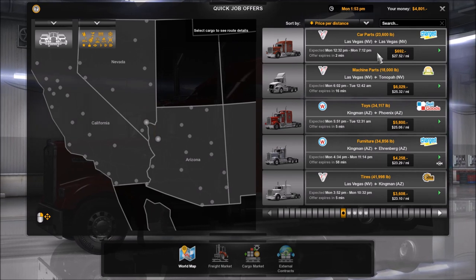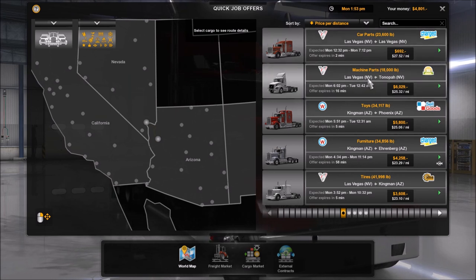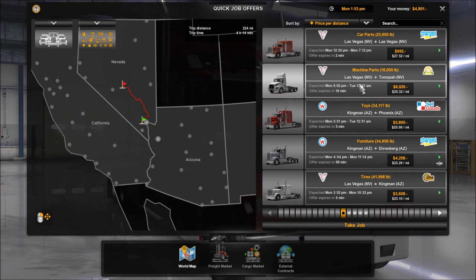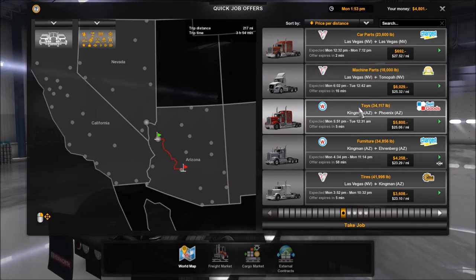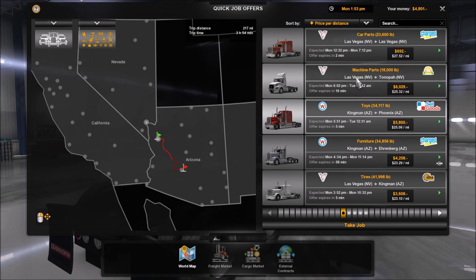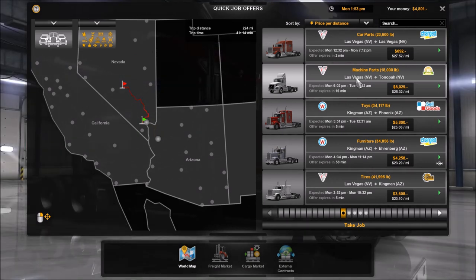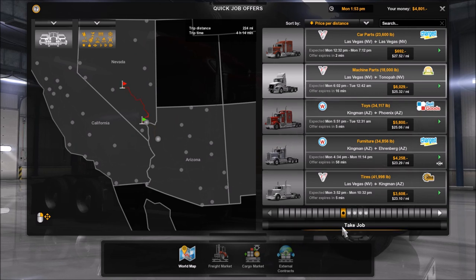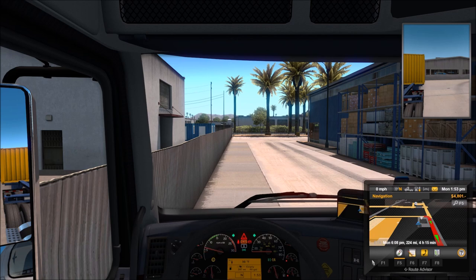We've got a few different options. The very first one may be the best per mile but it's certainly not very lucrative overall. I like this route that takes us deeper into Arizona, but for right now let's take some machine parts and stay in Nevada. We stand to make a little over six grand, which is very nice. Again, our goal is to not hit anything — which seems like an odd goal to have to have, but it's a goal we need.